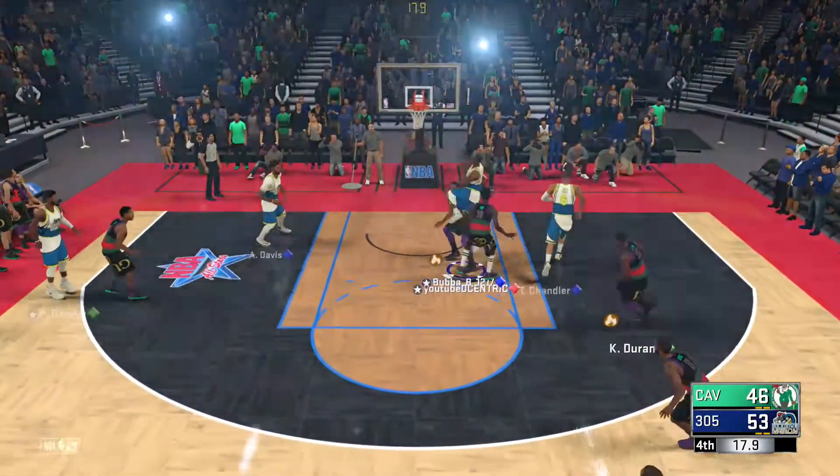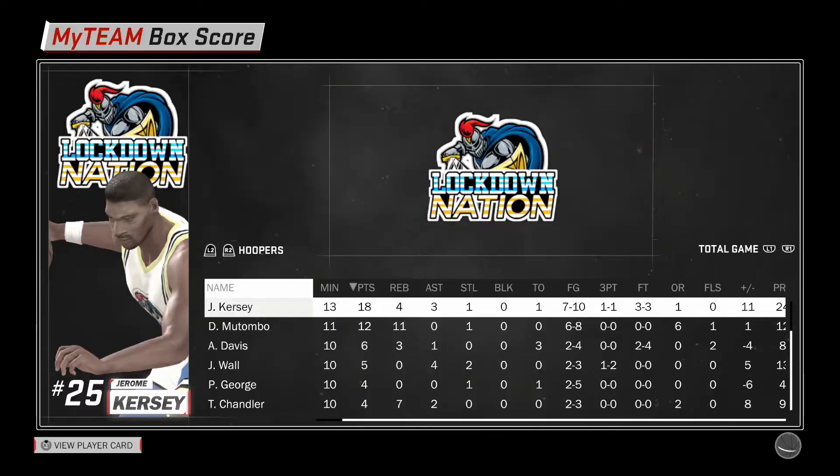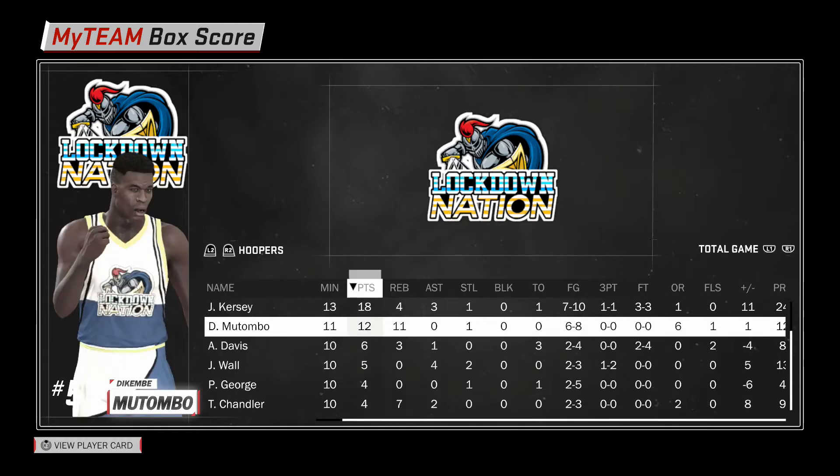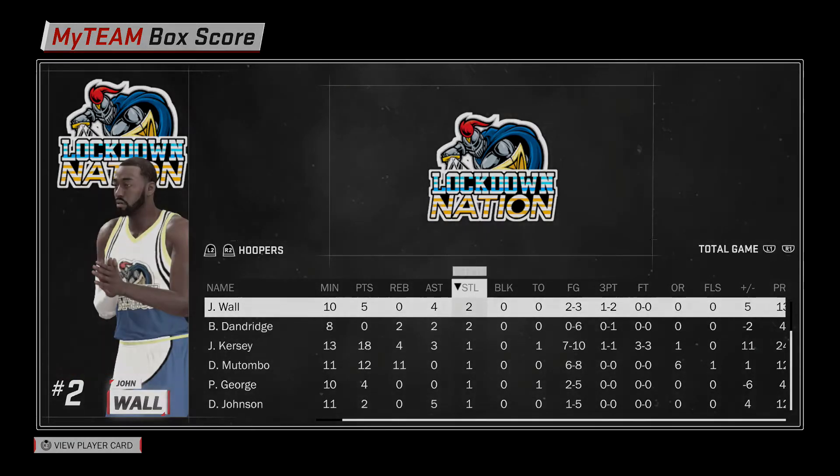Jeremy Cursey just put that cherry on top. Hassan Whiteside, don't contest — I'm telling you, don't do it. 18 points off the bench, four rebounds, three assists, one steal, seven for ten from the field, one for one from outside. Get this card, it's nice. Drop a like on the video boys — I got plenty of gameplay stacked up, I just gotta do the commentary. I'll catch you guys.